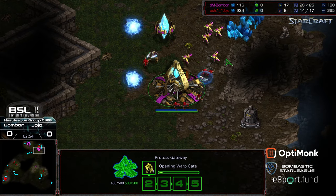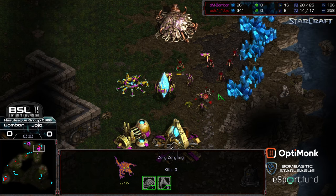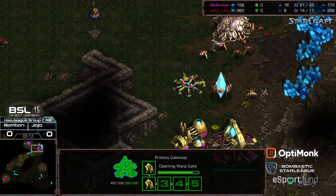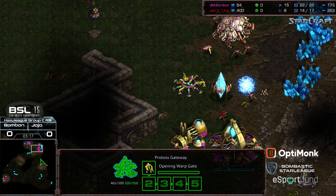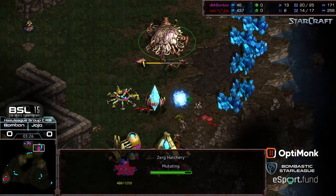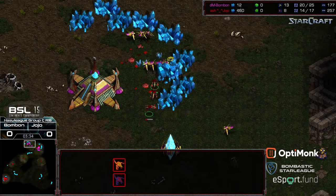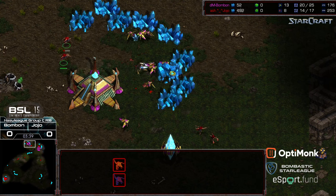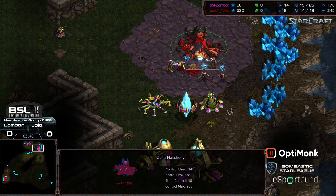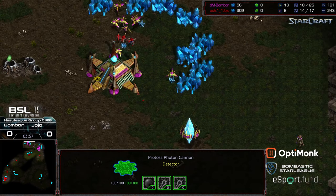Probes coming off the line and a stream of zerglings making their way across. They find the hole in the right-hand corner to engage the probes. Zealot gets surrounded immediately as it spawns. Shield battery up, one probe down — the shield battery will help those probes take down the zerglings. First cannon warping in, zerglings working on that exterior, Jojo continuing to press with more zerglings. Some probes taking damage at the main, but Bombon has workers to spare. Hatchery up at the natural expansion. Cannon online, Zealots working on it — that's going to be a wasted 300 resources, but it will delay that natural for quite some time.